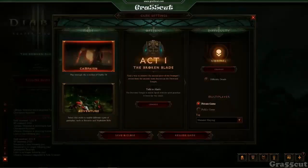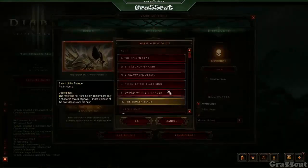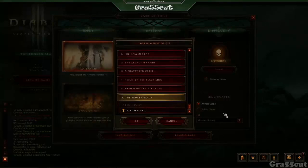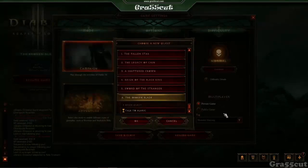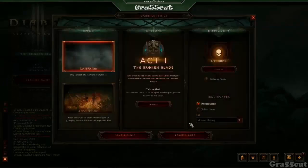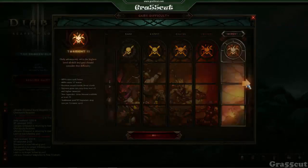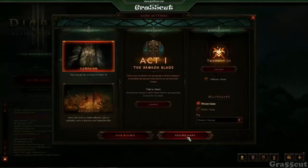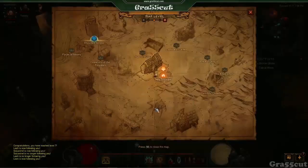Hey guys, Grass here. This is just a clip to show you how to power level quite fast in Season 2. It is a campaign mission — it's 'Talk to Aleric.' You will need to play the campaign until you get there. It's basically when you get the follower, the Scoundrel, and that's pretty much after the Skeleton King.